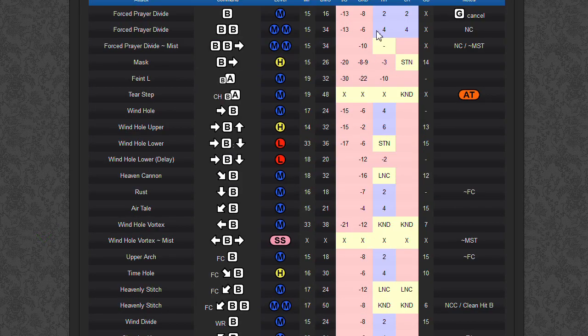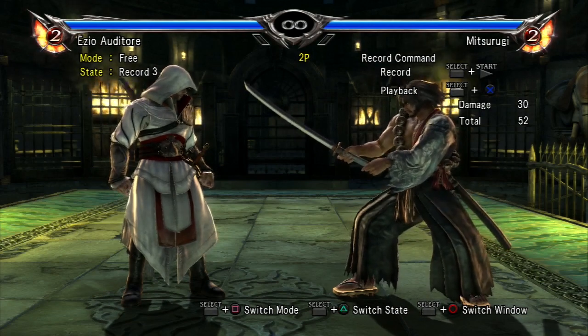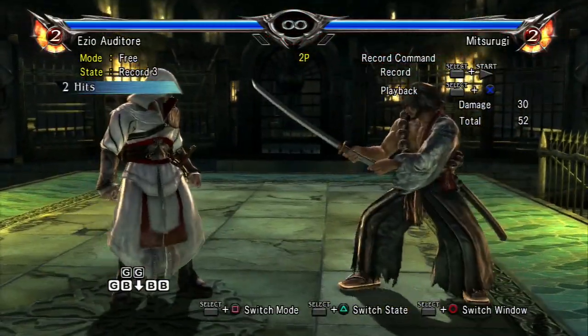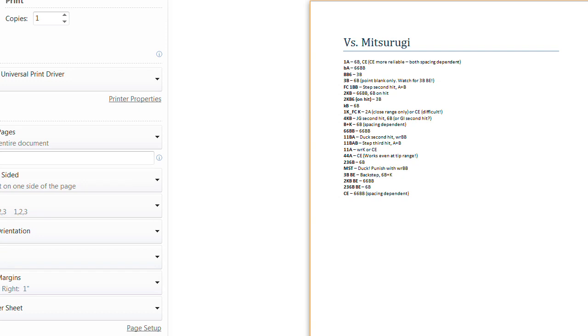Look through the frame data like this until you've accounted for all of those large negative numbers. Look for string attacks too — you might not be able to punish them on block, but that doesn't mean they can't be punished at all. When you finish, print your notes out and keep them by you next time you play. Your time and practice should stick in your memory, but if it doesn't, just glance over your notes for a refresher. With enough reinforcement and experience, you should be punishing with the best of them in no time.